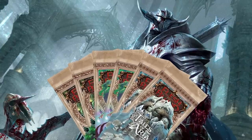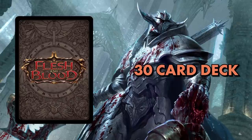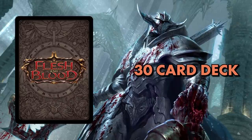In Sealed, each player opens six fresh packs of any given set and builds a 30-card deck with only the cards they opened in those packs. Sealed is the format you'll be playing at any Flesh and Blood pre-release, but it is also a great way to just get into your first games with friends. It is an awesome way for new players to learn and understand how to build a deck and play your first game. And what's great about Sealed is since each player only needs six booster packs, there is not a high cost to entry. You and your friends, regardless of how new or old of a player you are, are starting at the same point.